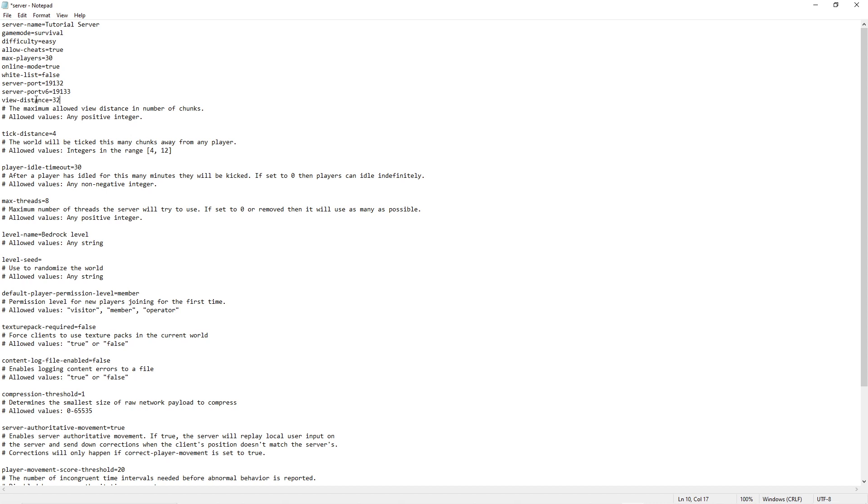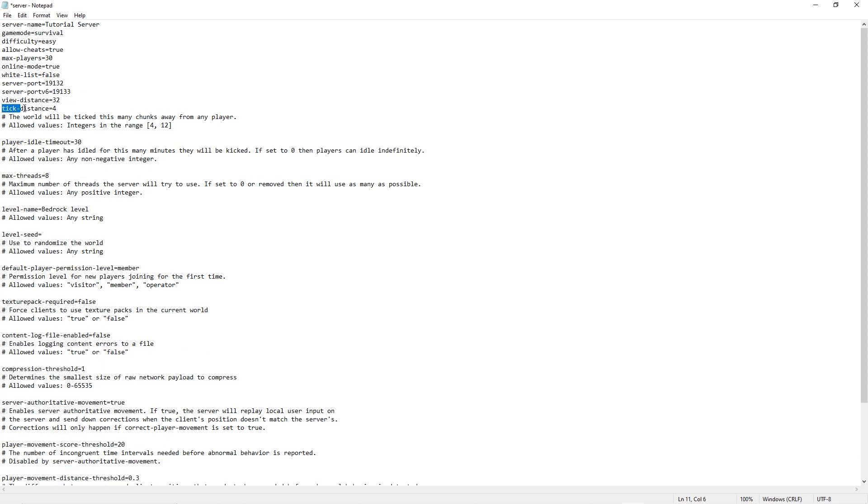Now there's the view distance value — this is the maximum number of chunks that can be set as a character's view distance. If you'd like your view distance all the way up to 32, do that. If you're playing on a mobile device and your maximum view distance is like 20, you can set this to 20. It really depends on your personal preference and what you think is best for the server.